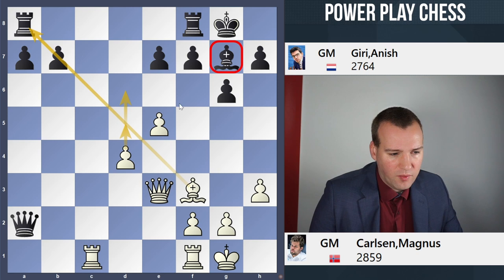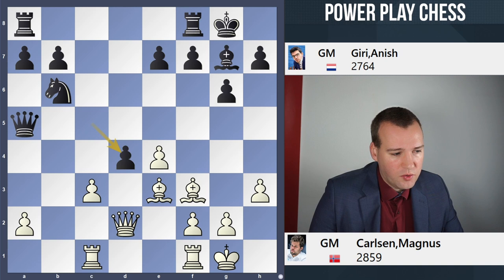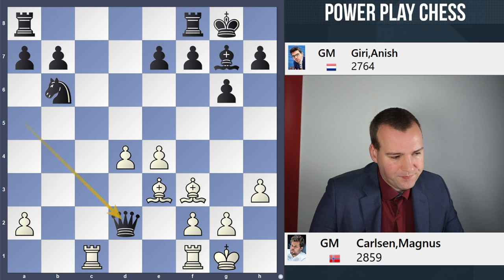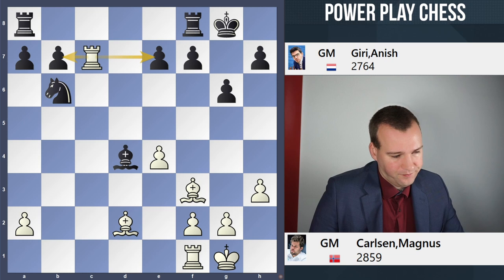But this didn't happen, and Giri had another idea in mind. Instead of playing Nc4, he decided to take on d4, which is a forcing sequence initiating the exchange of queens. So queen takes d2, bishop takes d2, and now the pawn on d4 is taken. White's center is gone, but as compensation the rook is now able to enter on the 7th rank, and the pawn on the 7th rank will be regained.